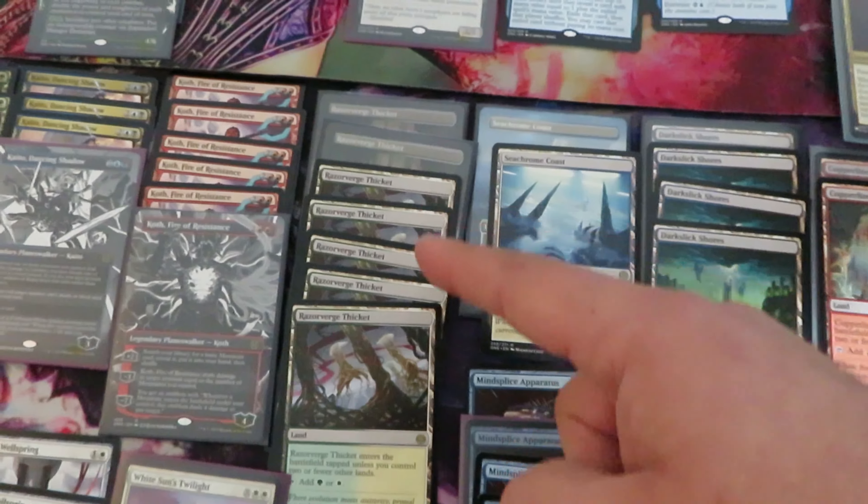For lands: Razorverge Thicket — we have seven. Seachrome Coast — four. A playset of Darksteel Shores, and two Copperline Gorge. White cards: four Scaled Nurturer, five Skrelv — one of the most expensive rare cards. Four Kemba, two Norn's Wellspring, only one White Sun's Twilight.